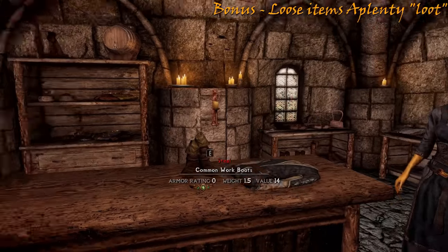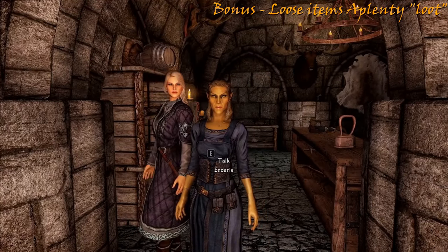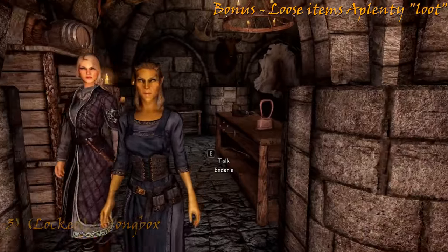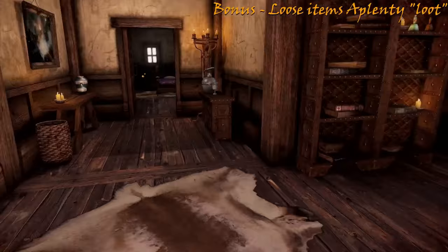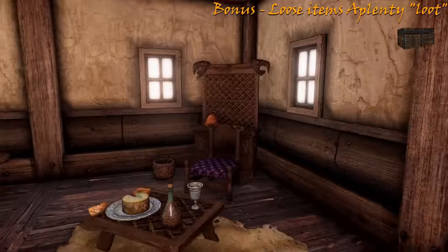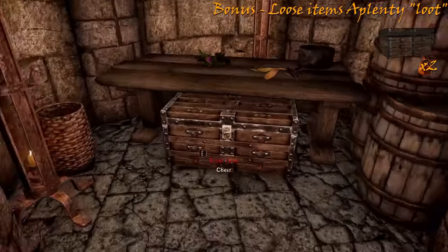Before we move upstairs, take note of the quantity of loose items — this makes it an exceptional location to loot. However, make sure you do this when the store is closed, as both sisters are very proactive in following your location, making it extremely difficult to loot during the day. Behind the counter in the left-hand corner we have a strongbox. Now we continue upstairs, where we can find three bedrooms. In the middle and on the right we have our business ledger and a chest. Moving out, we have the third bedroom with two loose coin purses.